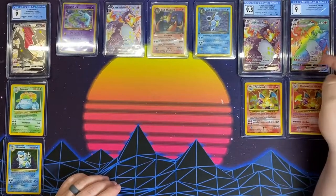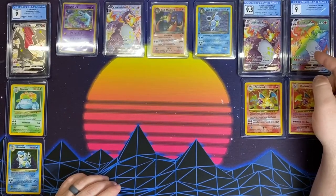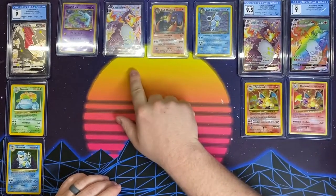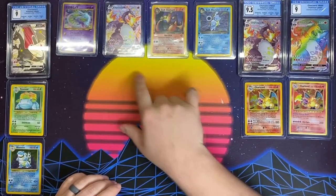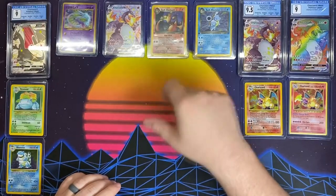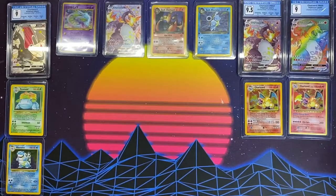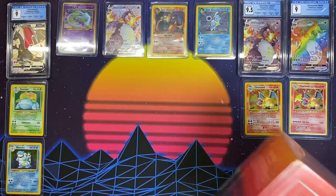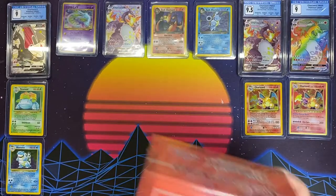I don't believe we had the Rainbow Charizard VMAX CGC Grade 9 that we pulled last time when we did the Shining Fates. And these two guys are new — we've got a first edition Dark Charizard and first edition Dark Blastoise. And then everybody else is pretty new. I had to remove Ball Guy, because if I put a card right here, it gives a terrible glare. So anyway, back into the ETBs.